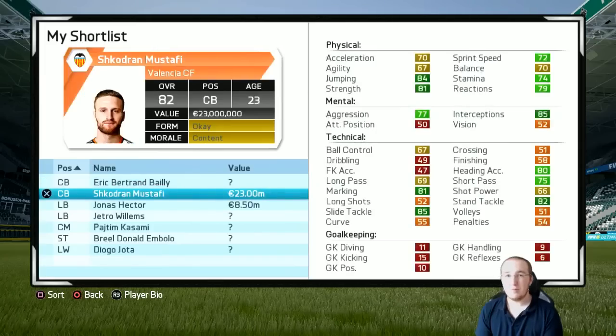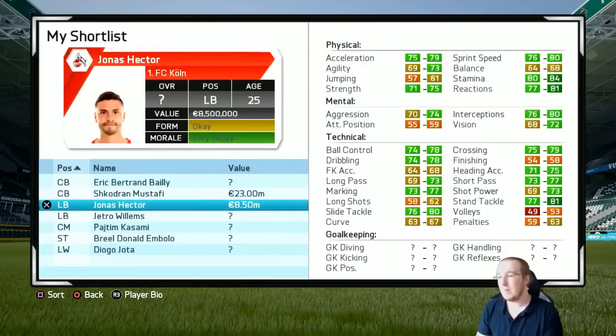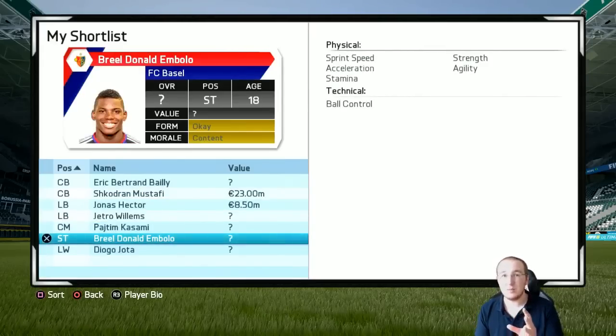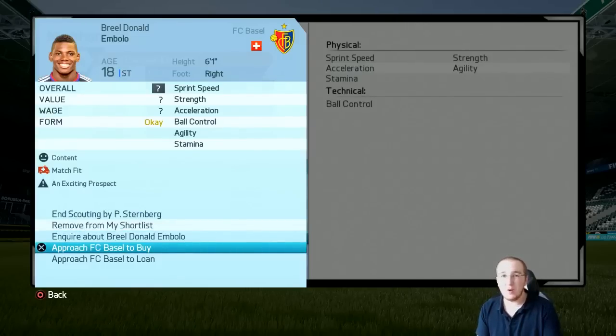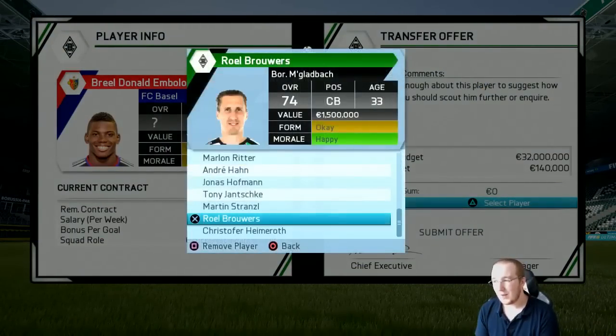In terms of making some offers for players, I'm a little bit confused. I've probably got enough money to sign two very good players - maybe Embolo and a center back or a left back. I think Embolo is going to be such a good signing; I used him in FIFA 15 with Wolfsburg and he was incredible. He's from Switzerland, it makes sense for him to come to a team in the Bundesliga. I'm going to make an offer and see what they come back with.